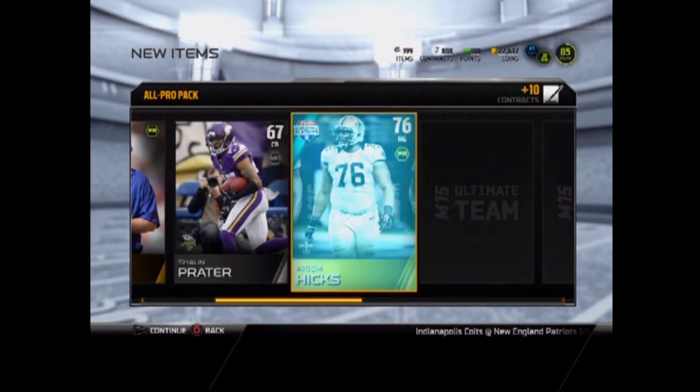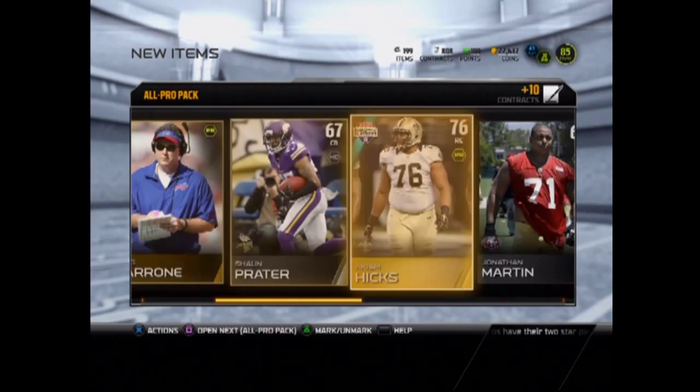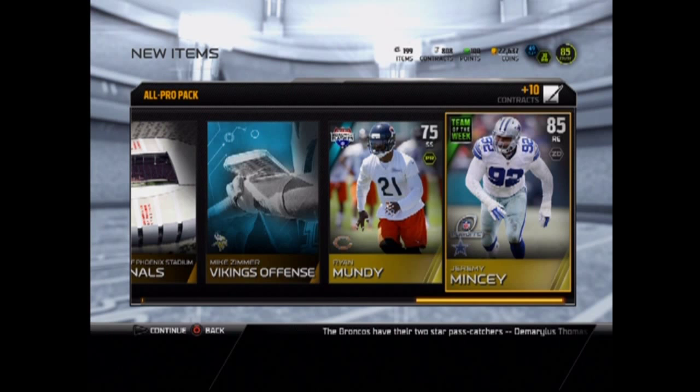We get a strong safety right — okay, psych. Let's go this way — Jeremy Mincy. I've been seeing a lot of people get this right end. I wonder how much this guy goes for. We don't really need another right end, we got Mario Williams and Chris Clemens, so who knows.